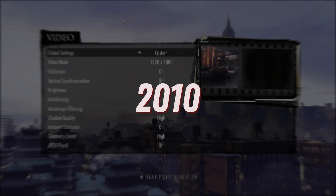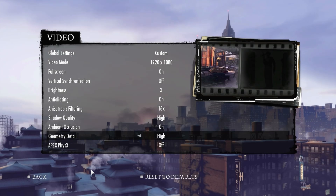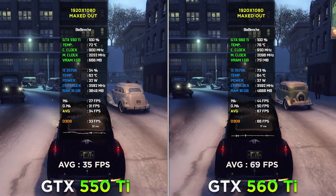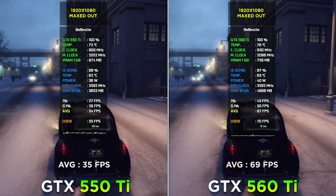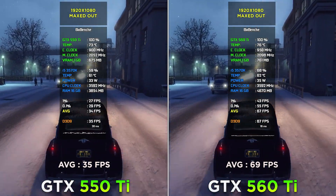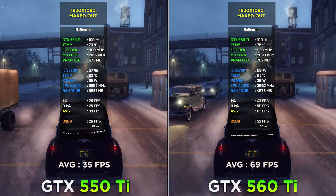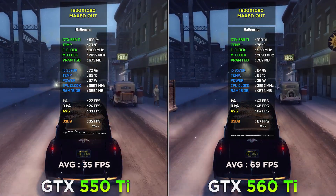Starting with some older games. Mafia 2 at 1080p maximum settings. A two-fold increase is not surprising — it was expected. The difference in CUDA core count is exactly two times, and the 560 Ti also runs at higher frequencies. So the double FPS increase was a really good reason to spend more and buy the 560 Ti back in 2011.